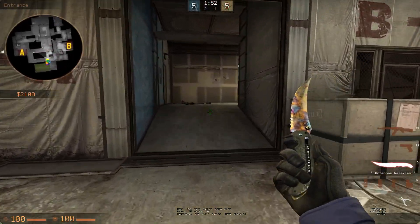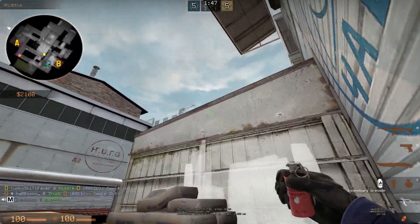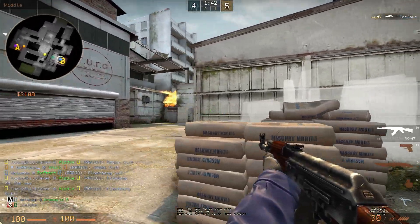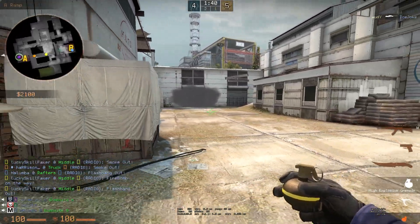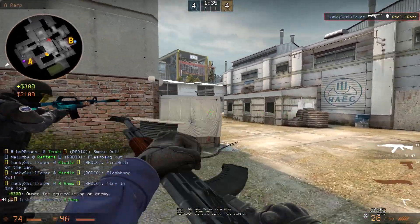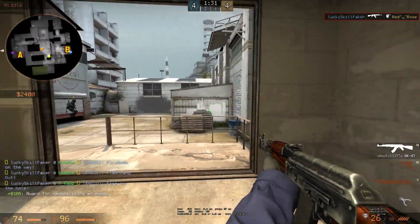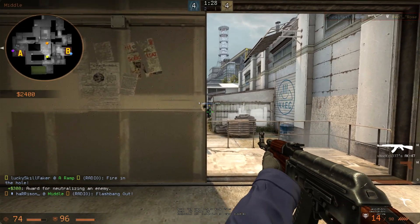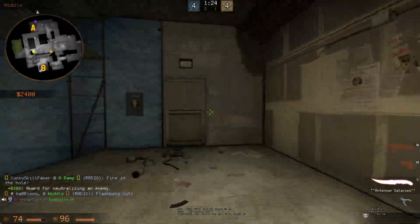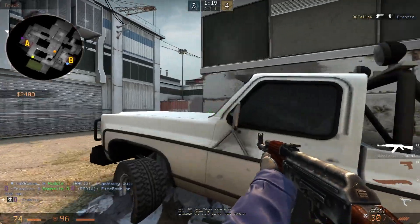Next up we have the first gun round. I manage to grab an AK, and this is what I usually do for mid — I smoke off the garage, molly boost, and then flash myself out, since when they're rushing in I cannot see them and they might already be under vents to my right. So I go behind white box and nade the spot in the middle. The guy was already there and I get a kill, which was quite nice. We get mid control and I'm pre-firing through the wall. This is what I usually do — I try to do as much damage in mid, throwing many nades, spamming the walls.